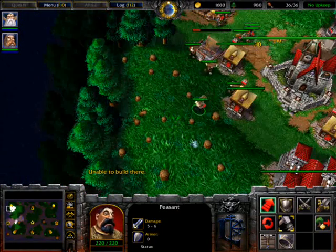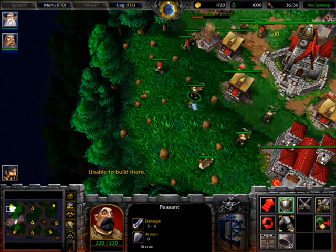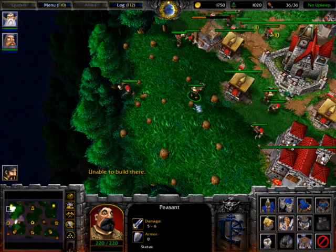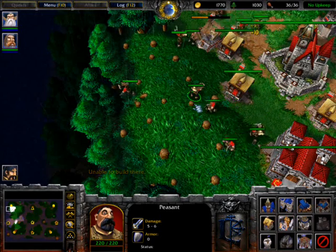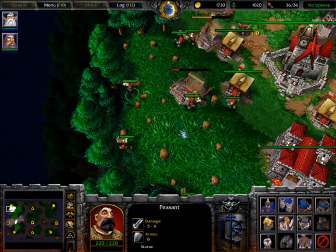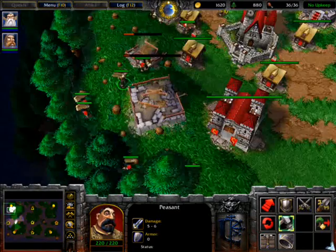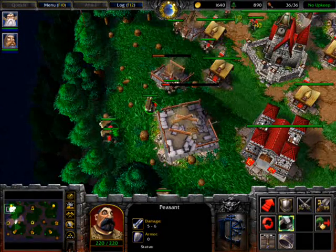First, we will start with our peasants. When I want to make a farm, I just select a peasant, press B and then press F, which is the hotkey for farm. This way I can just build a farm. When I want the town hall, I just press B and press R.